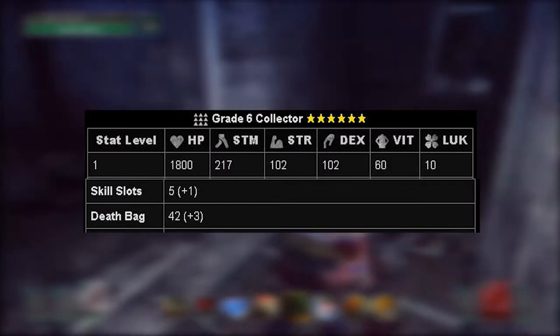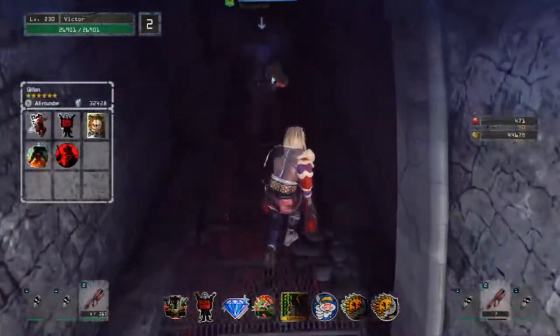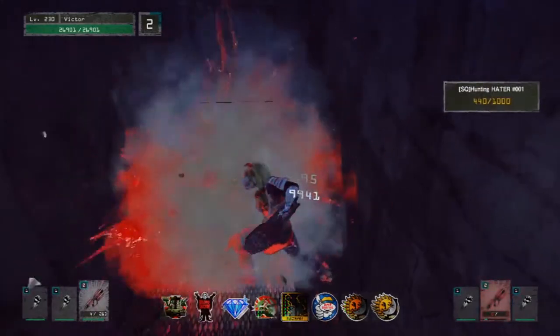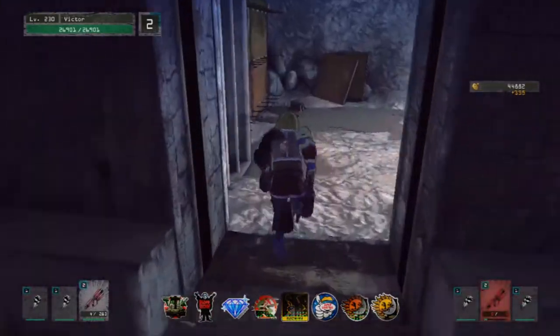The Collector class has the highest death bag slots among the eight classes. Your death bag slots allow you to pick up more items before having to go back to base to offload them. His HP levels are almost the same as the Striker's and he deals decent damage. If you're going for a materials run, pick this class — but personally, I think this class is a waste of space. That's just my opinion though.